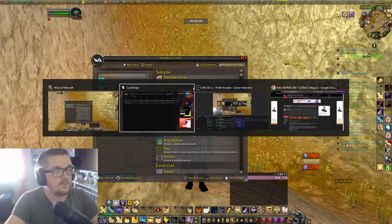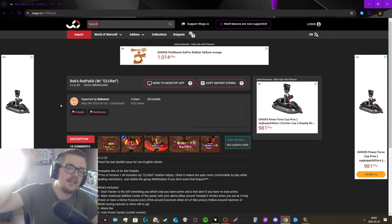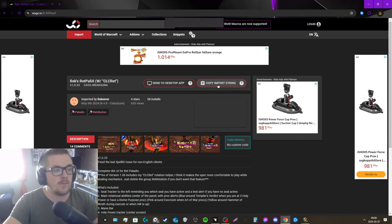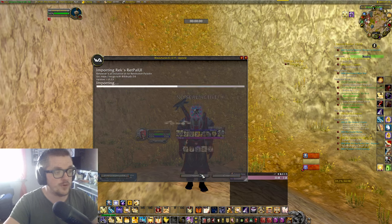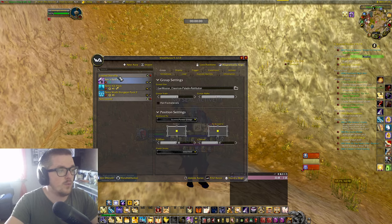And we have the Weak Auras open. Then we go into this page over here — I'm gonna put a link in the description below to this one. I ended up using this one because it was much easier to set up the way I wanted, since I couldn't move around the icons with others. Press the copy import string, go into the game, press import, do Control+V to paste it, and press import. Do slash WA again and voilà, it's installed.